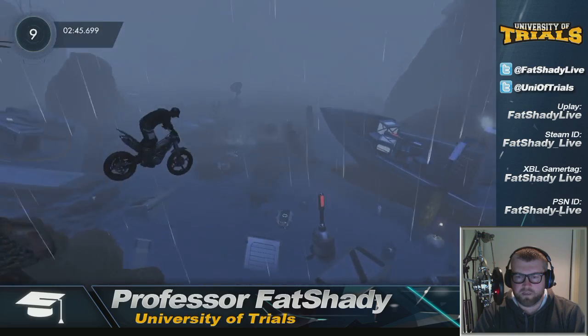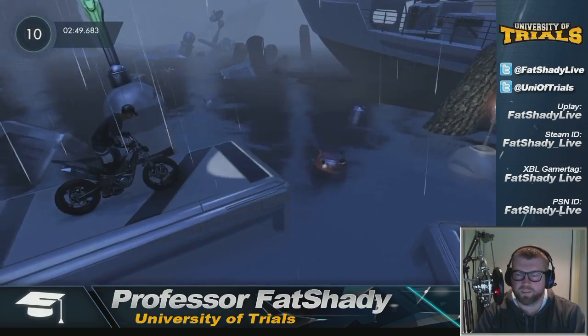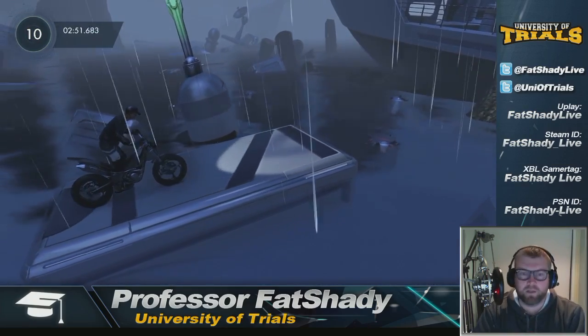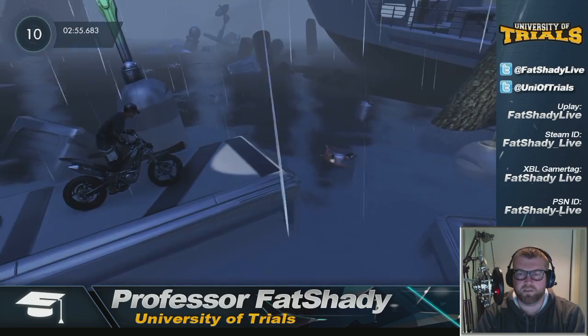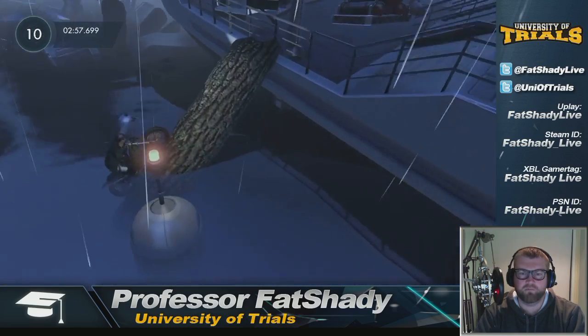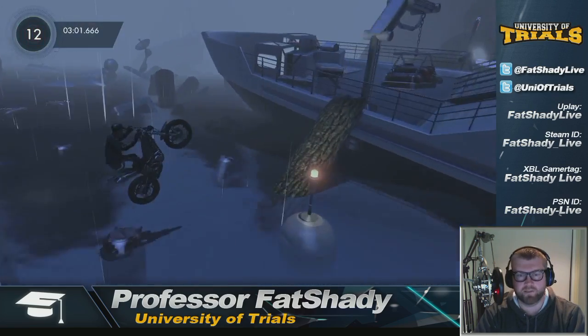This one here, nice little run-up, bunny hop, checkpoint — gravity does all the work there. This one, you need to be really good at the bunny hop, so again check out that link in the comments and you'll see how to get the best height. Keep your rear wheel out of the way, because there's a bomb — just so if you hit it, that happens.